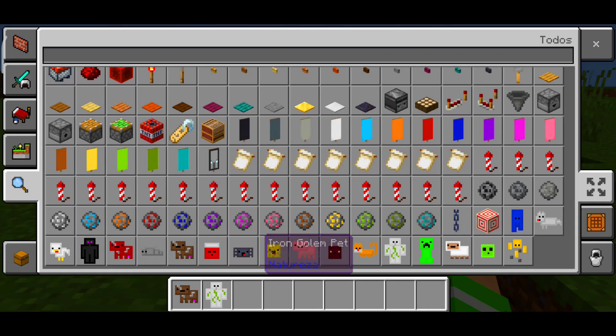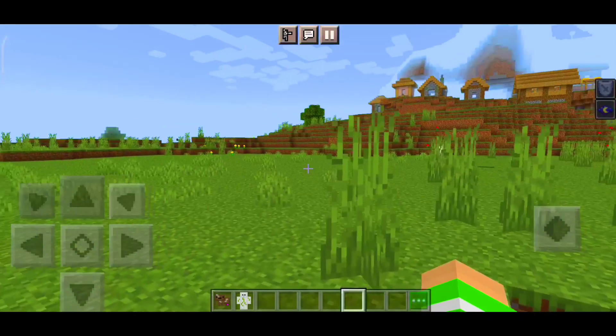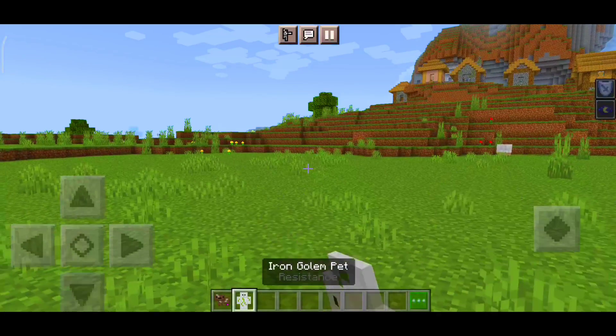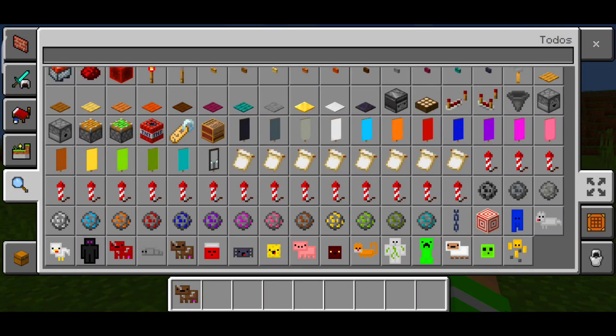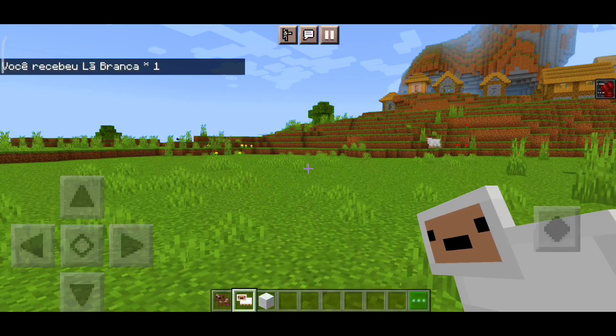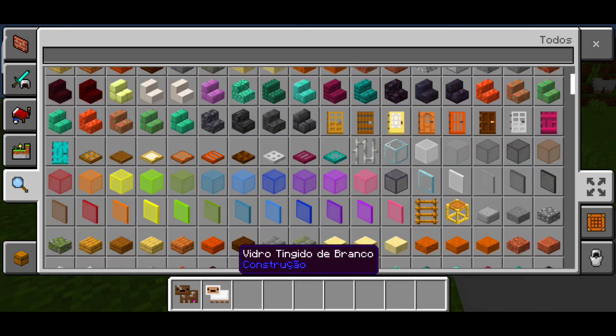The next one is the Iron Golem, which gives you Resistance, so you'll be able to take much more damage — just like the Iron Golem itself. Very good pack! We already saw the Creeper. There's also the Sheep, which gives you white wool every time you hold it.